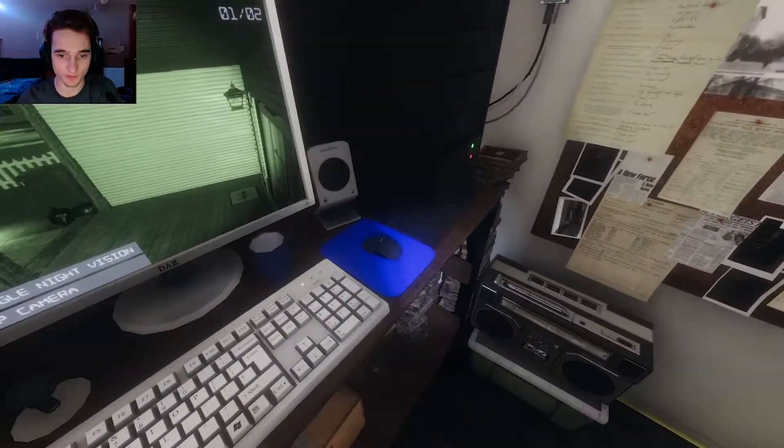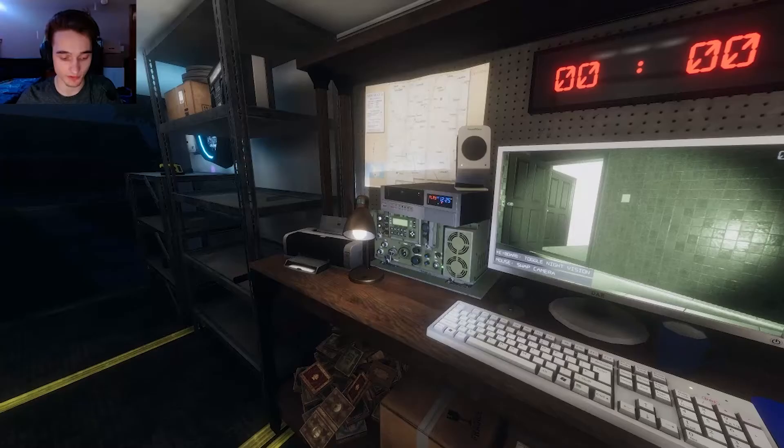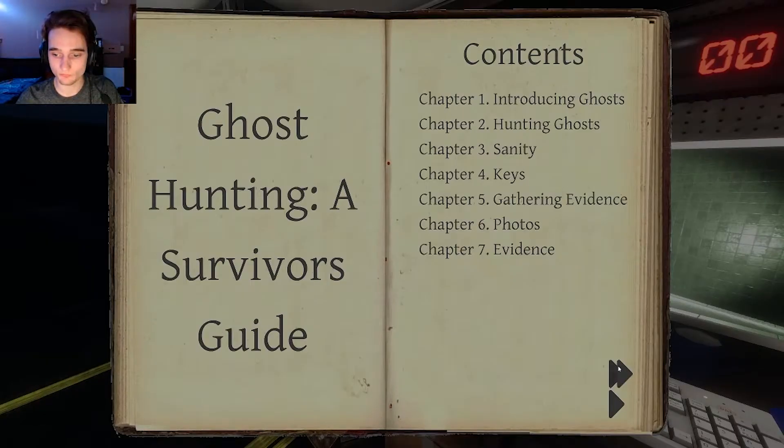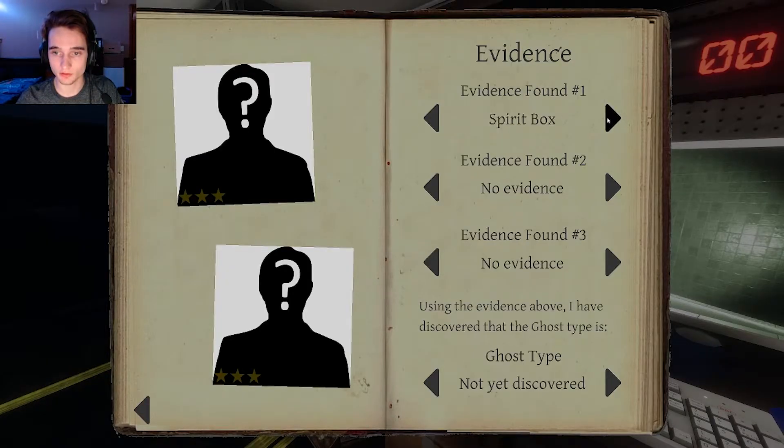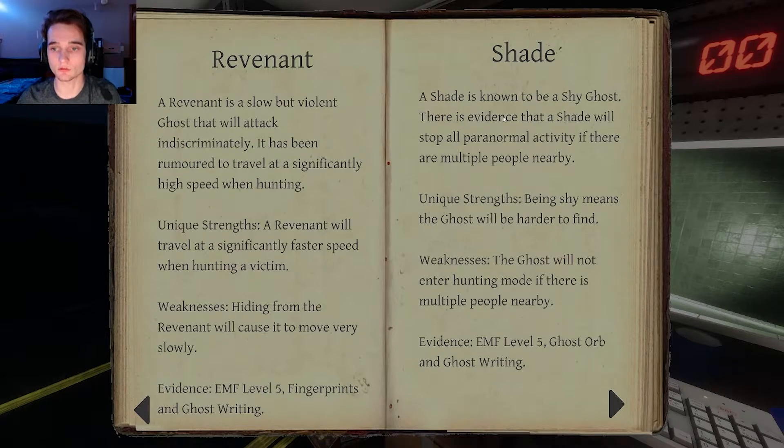Let's check for the ghost orbs now. We got ghost orbs! So we have two pieces of evidence already. Ghost orb and ghost writing — that's Shade or Yuri. Shade is known to be a shy ghost; there's evidence that Shade will stop all paranormal activity if there are multiple people nearby. Being shy means the ghost will be harder to find. The ghost will not enter hunting mode if there are multiple people nearby.